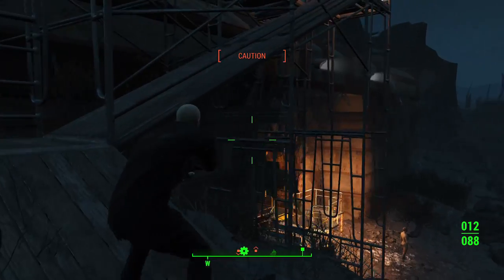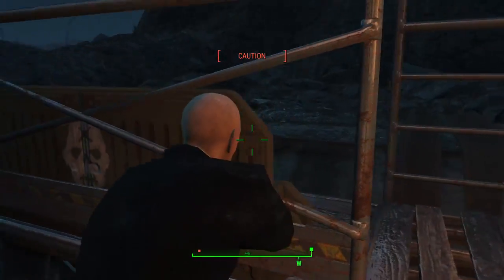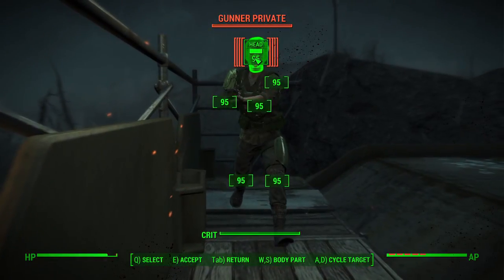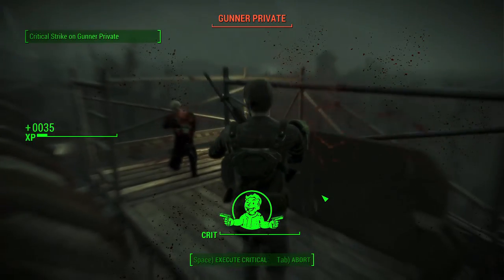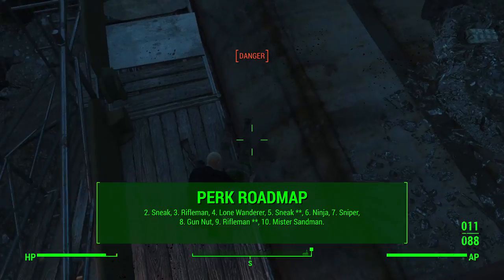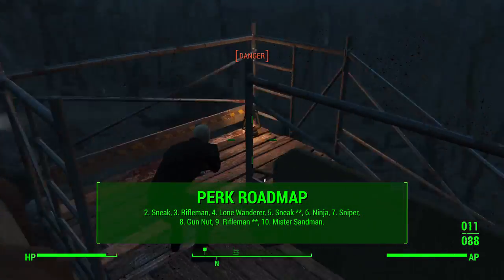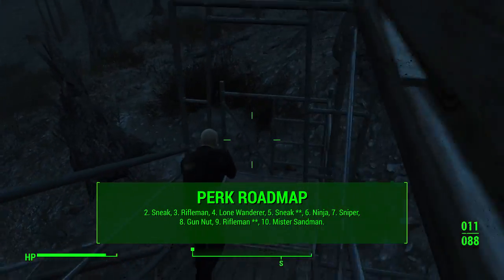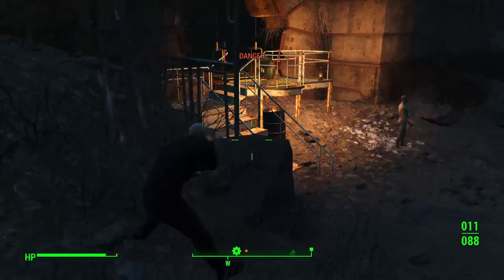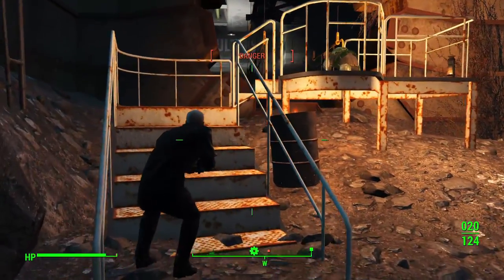Now let's talk about the perk roadmap — the game plan for which perks to take at the starting levels. This covers just the first 10 levels. At level 2, take Sneak — we want to be undetected and hidden for most of the game, so establishing that playstyle early is important. At level 3, take Rifleman — you can find a rifle pretty early, and once you find one you'll already have Rifleman for that extra damage.